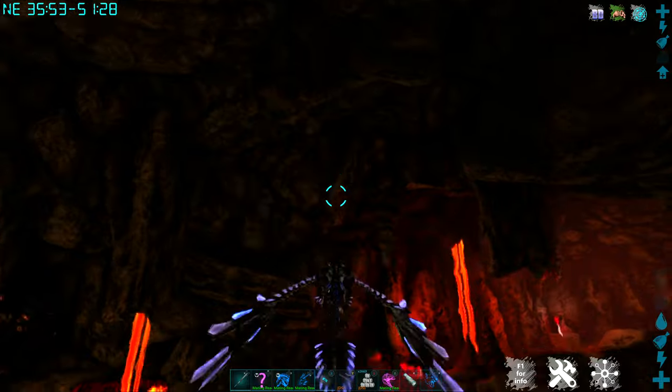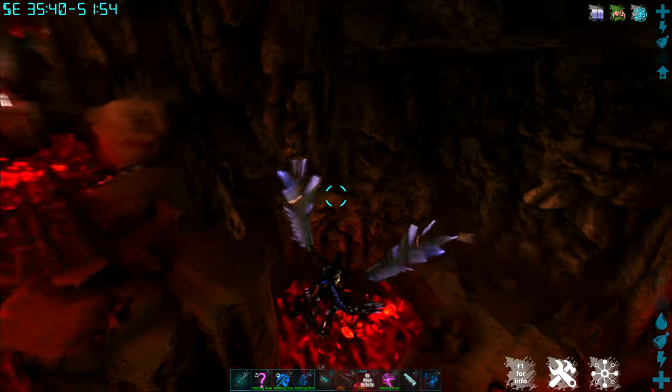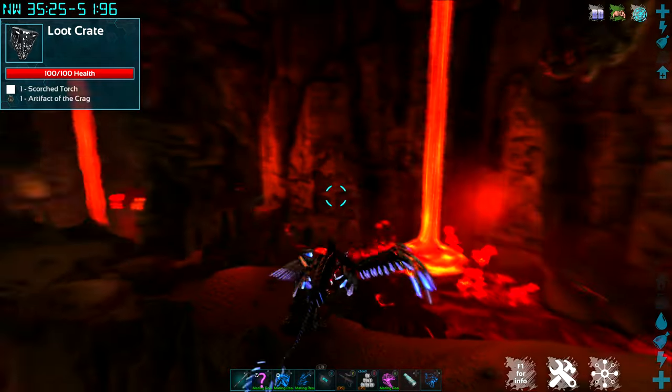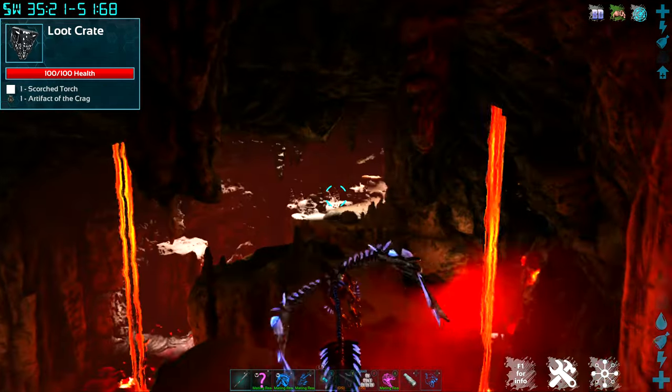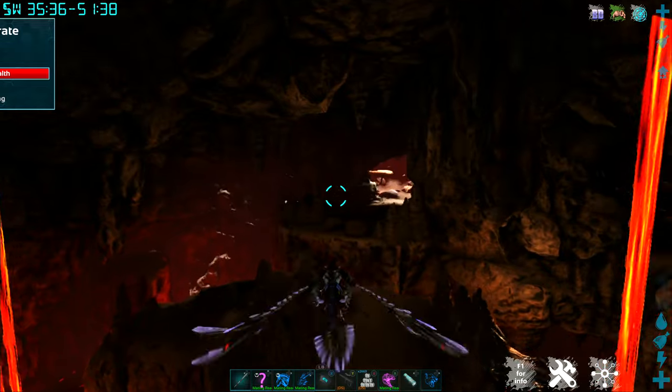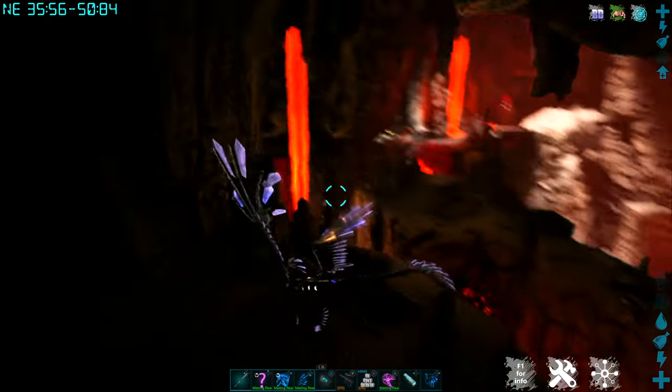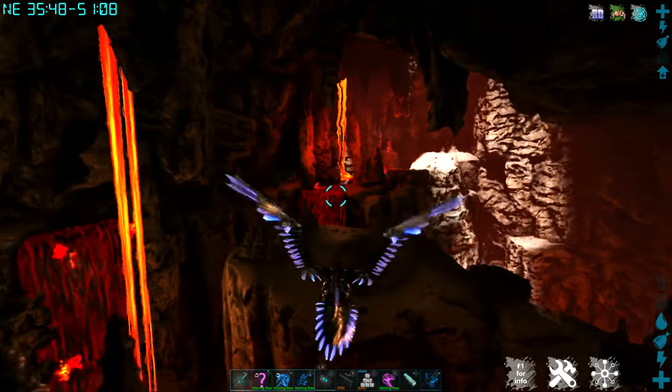Nothing there spawned back yet, but again, artifact of the crag is in the back. Come loop through the cave a couple of times and you should be able to come out of it with plenty of element, arc bars, and other resources.